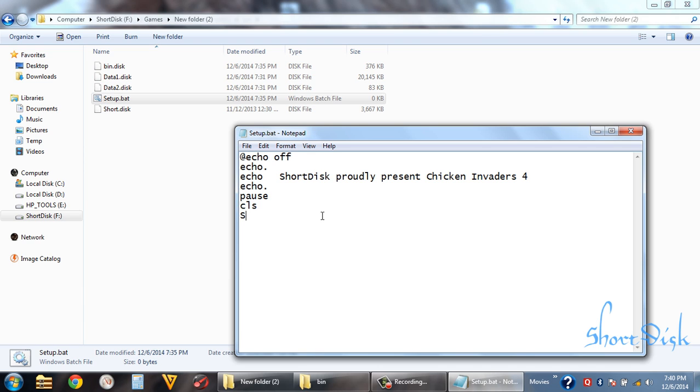We should use shot.disk — meaning the ARC file — to decompress the bin file first. So we use 'shot.disk x bin.disk'. We can use echo: 'Extracting game files, please wait'. We can type 'less than null' to suppress all the process output done by shot.disk or the ARC file.